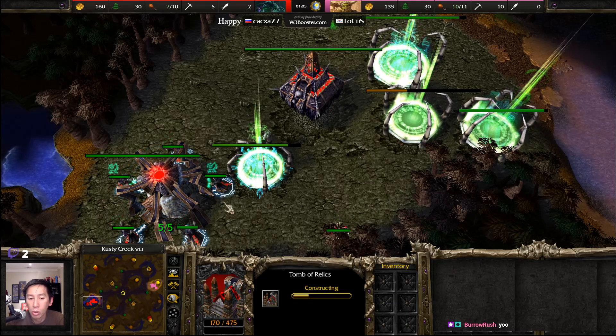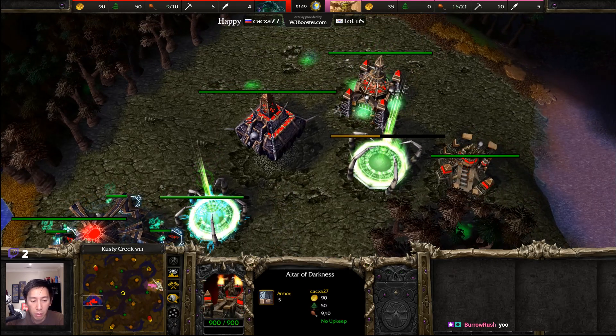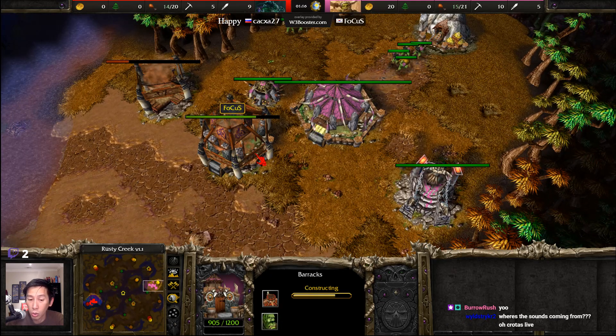We're looking at Happy opening things up with Altar of Darkness, Crypt, Tomb of Relics, and it looks like it will be ghouls and a Death Knight. On the other side of the map, we are looking at a Voodoo Lounge, Blademaster, and grunts coming out from the Barracks.